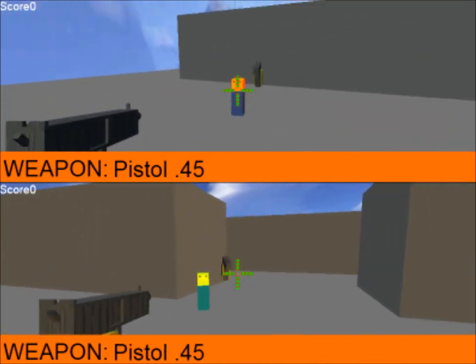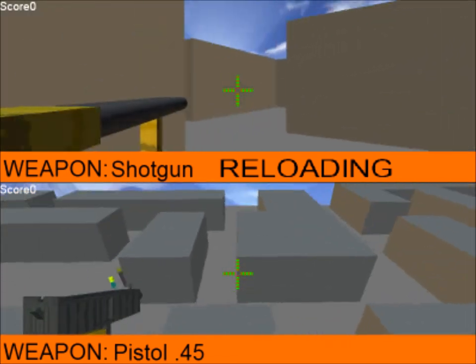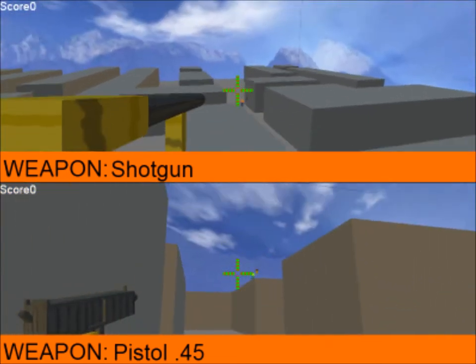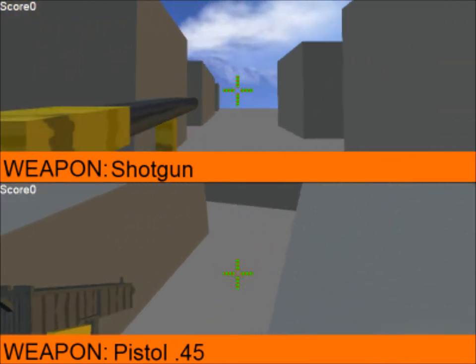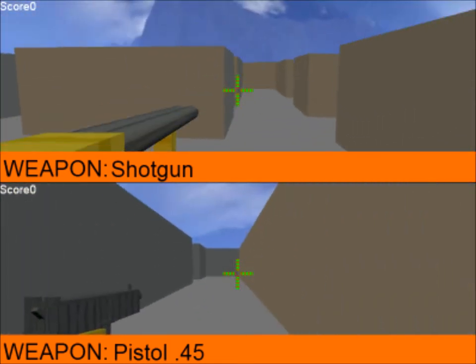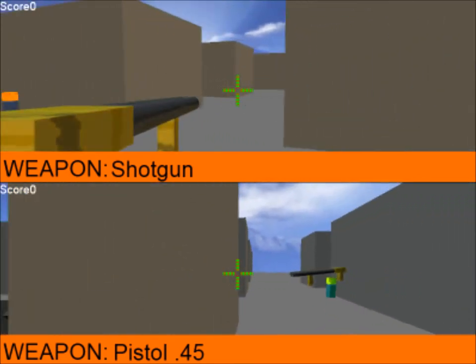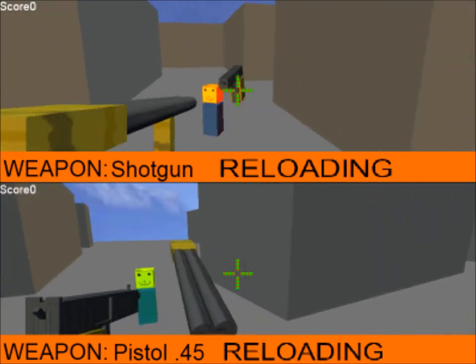The way this game works is that you have two people, split screen — they want to kill each other. One is sort of greenish cyan and the other one's blue. They shoot each other — they start with pistols. Once you shoot and kill your enemy, you get a new weapon, which can be a shotgun, sniper rifle, maybe the same pistol, or a machine gun.